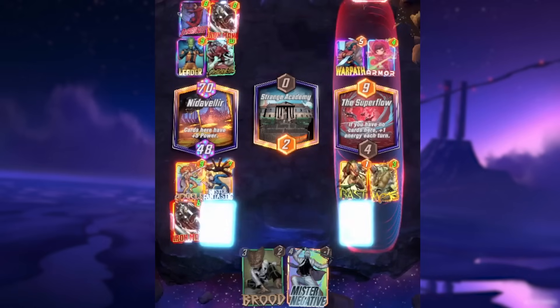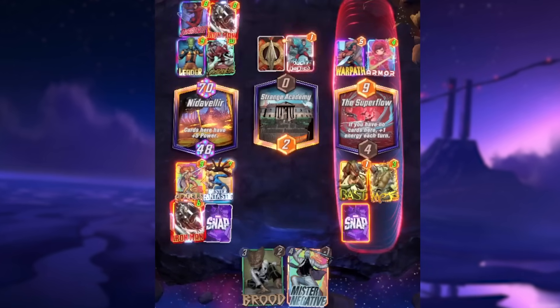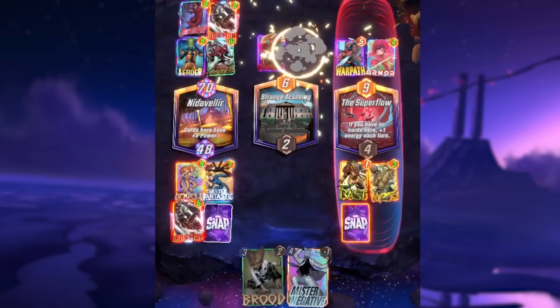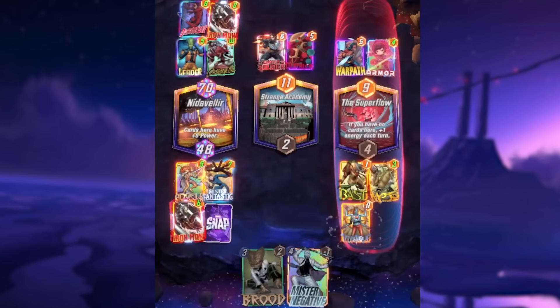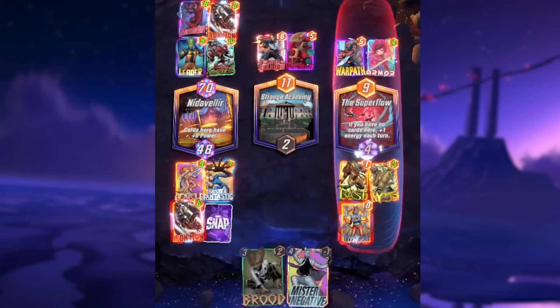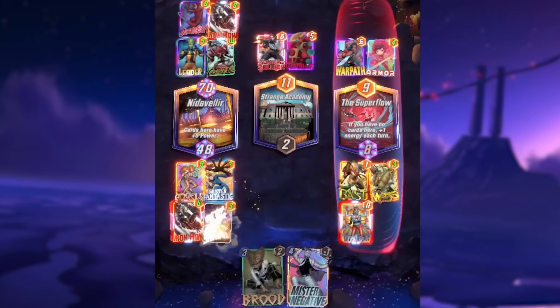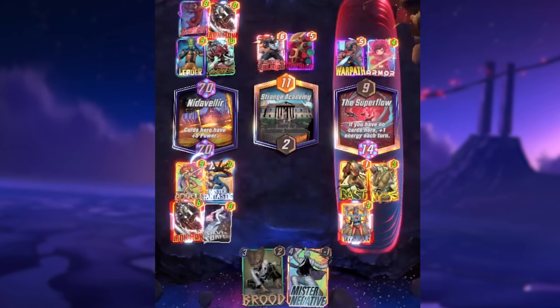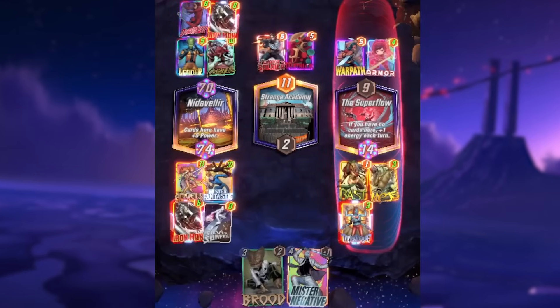At the end of the day, Marvel Snap is a game all about numbers, and sometimes what looks like a small amount on the surface — one or two more power — can make a world of difference. This was very true for Silver Surfer: even though his own body wasn't adding power directly to the board, the boost to your other three-drops was so high it more than made up for it. Since the game was still newer and the card pool wasn't as large, the ways to build around Silver Surfer were fairly obvious.